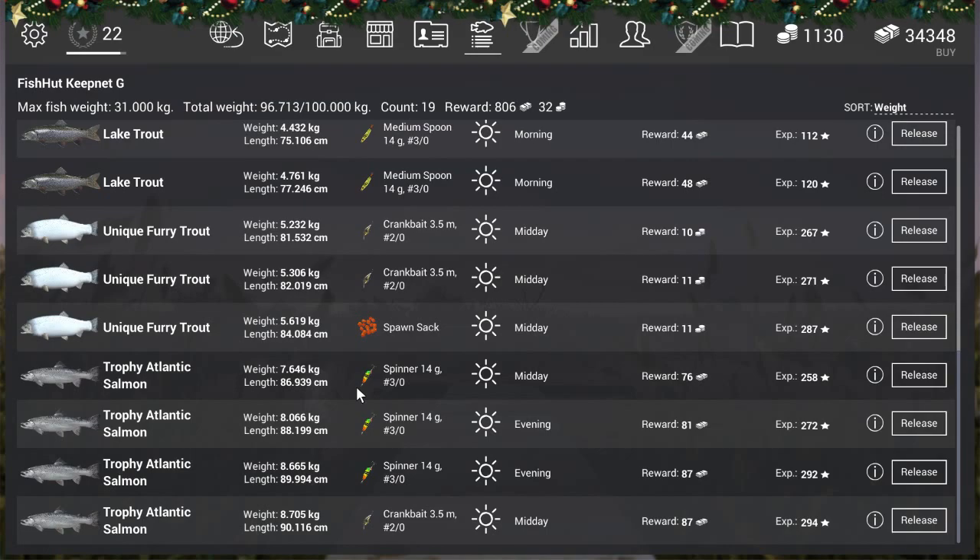In the trophy section you'll see I got a trophy Atlantic salmon with the spinner 14g30 — it gives 76 currency and 258 experience. The crankbait also works really well for trophies.